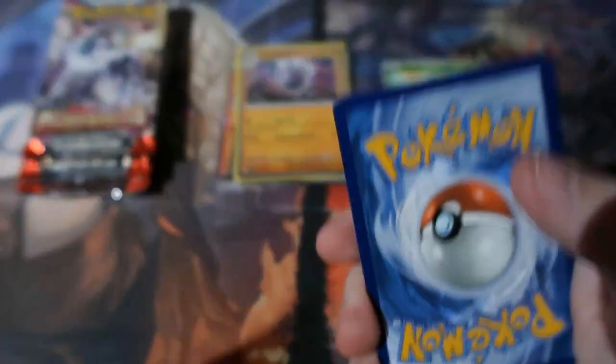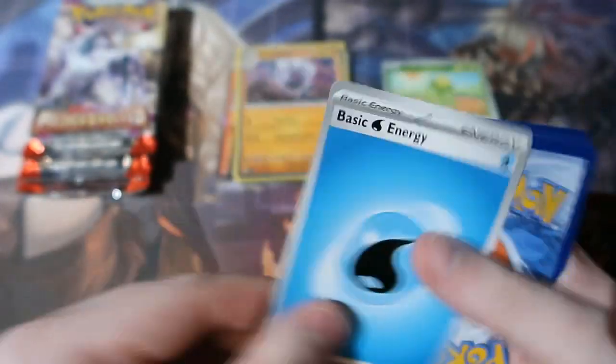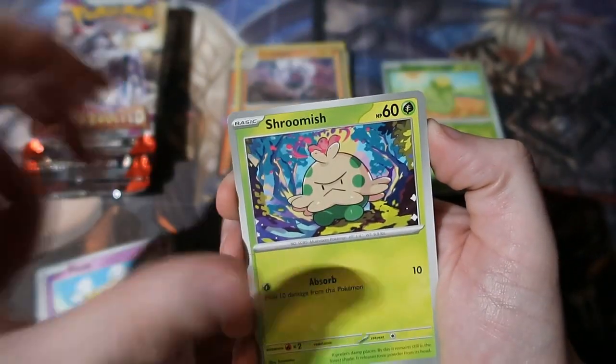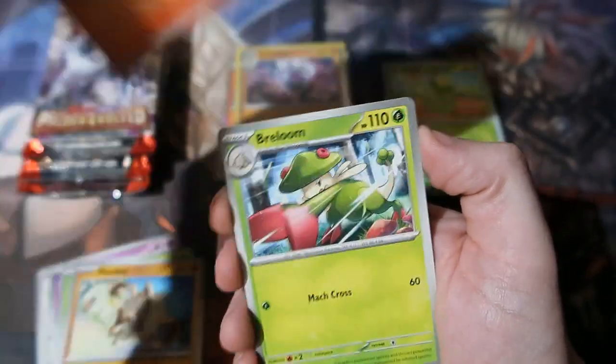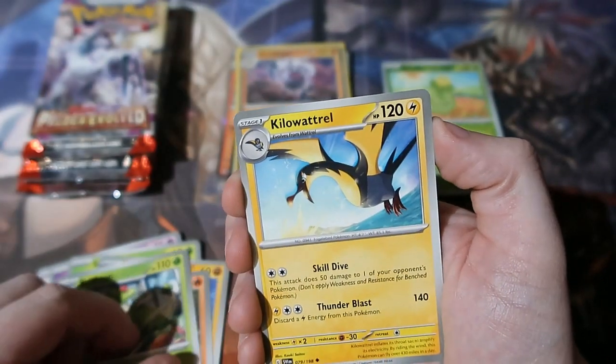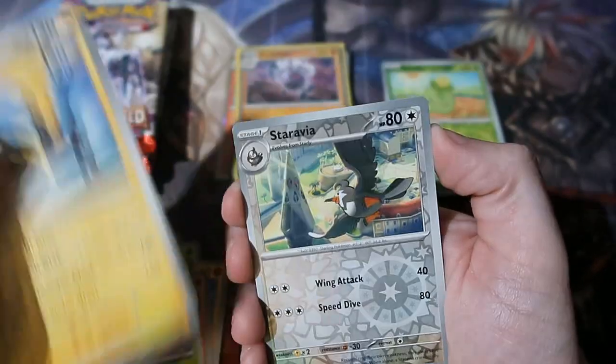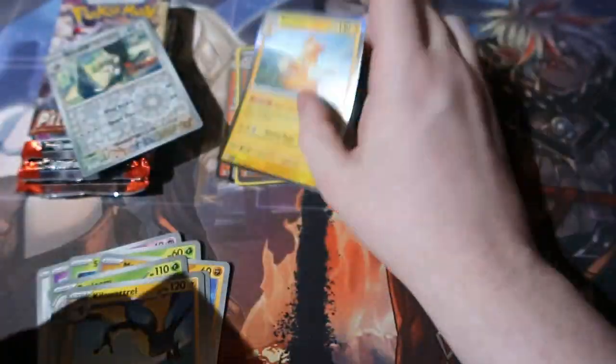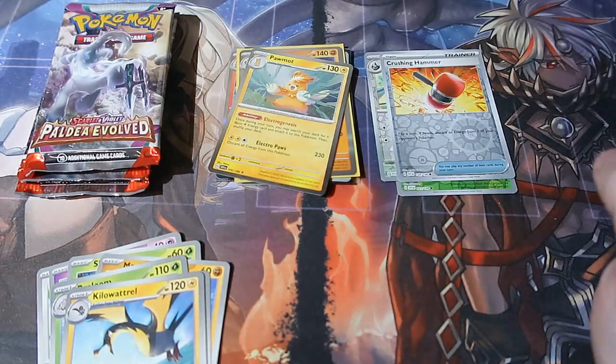Here is your code and it's gone. Water Energy — we got Starly, Shrimp-ish, Mankey, Turtwig, Breloom, that massive electric bird, Starly, Raivia, Crushing Hammer, and Palm Out again. Okay, that's weird — very strange. But we'll put that in an electric sleeve.